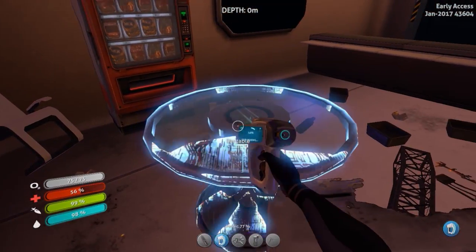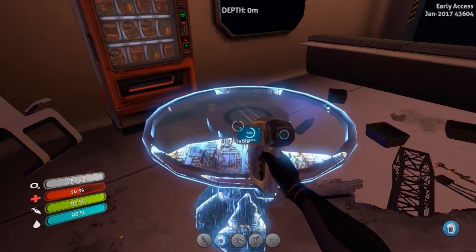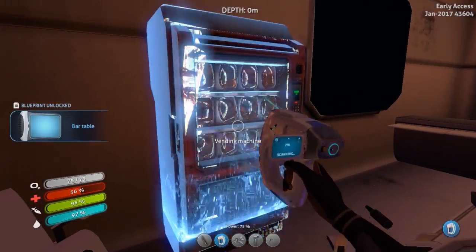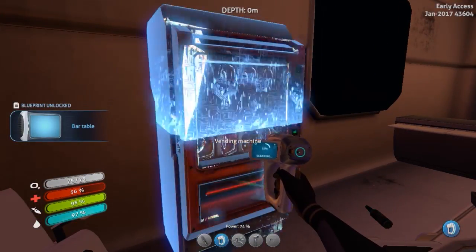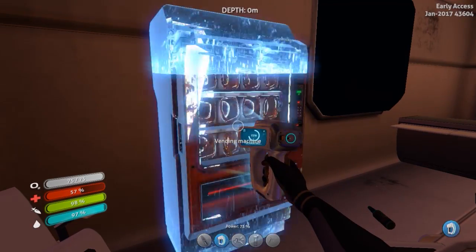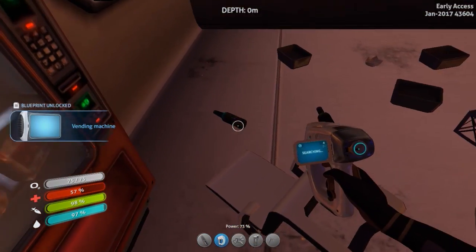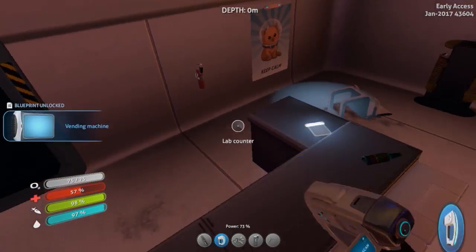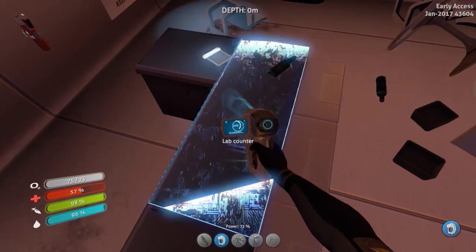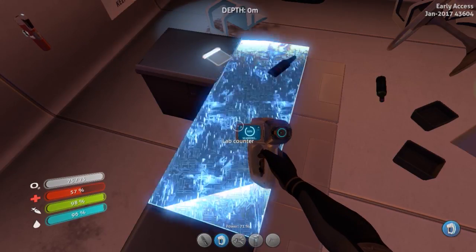So there's a lot of things to scan in here - the bar table. Is that a vending machine? Better question: if that is a vending machine, can I scan this vending machine? Yes! We can get a vending machine - this is beautiful. Of course, I don't think we really have any rooms we can build it in yet, but it's fine. Lab counter. Looks like this was a good decision to try and find another way into the living quarters, cause there be lots of things to scan.